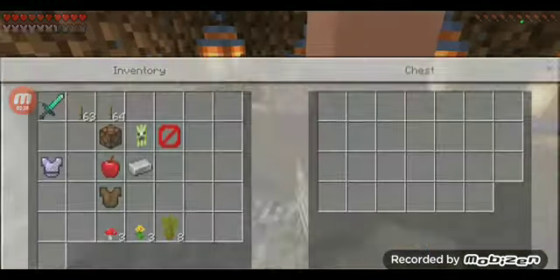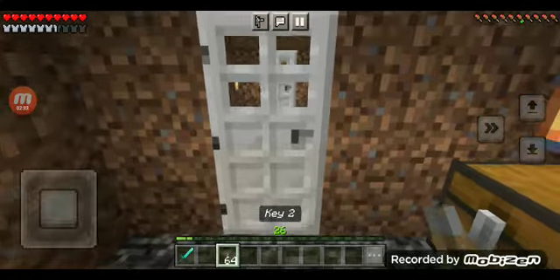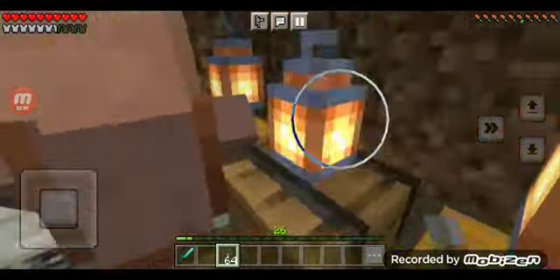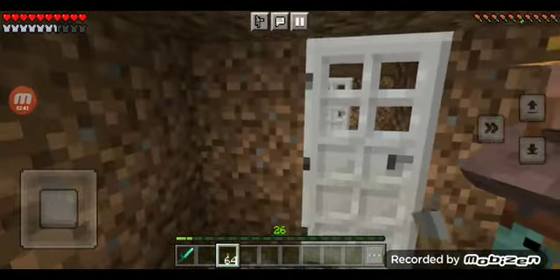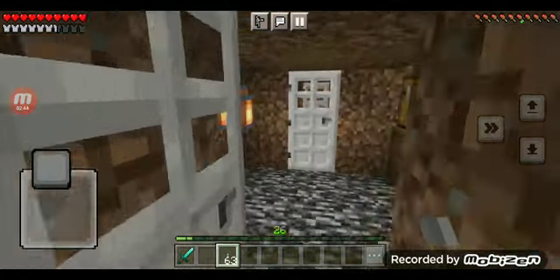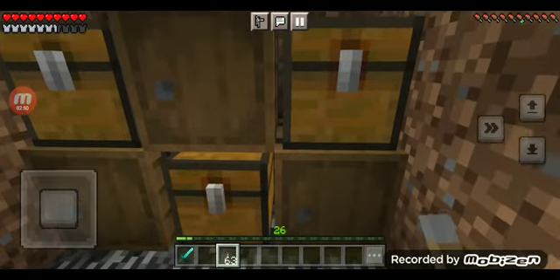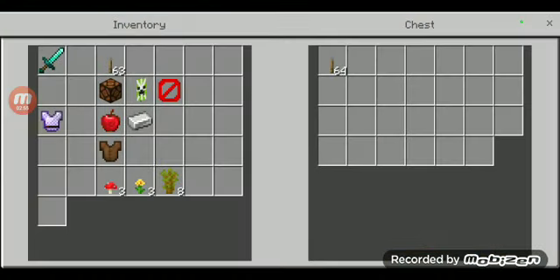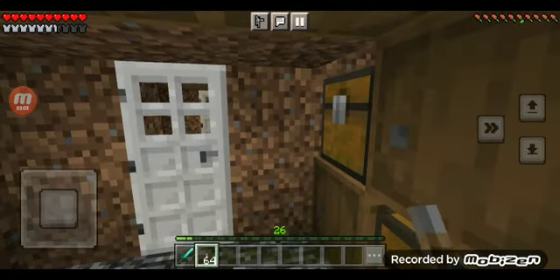I don't think I need key one anymore. Let's go! Hey Mr. Villager, would you like to let me open this? Of course! Thank you! Which one? Oh, these two are trapped chests. So that means this is the regular chest. Yes! I got key three. That's the third key.